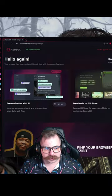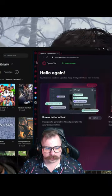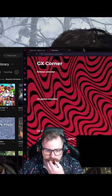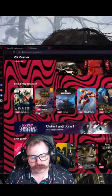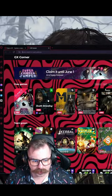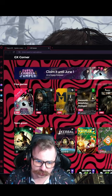I've got Opera GX pulled up. I'm going to click in this top left-hand corner right here, click on the GX Corner. It's going to open up a new tab and show me what free games I have available. Scrolling down, you can see we have a free games section with games from Opera GX, Epic Games, and Steam.